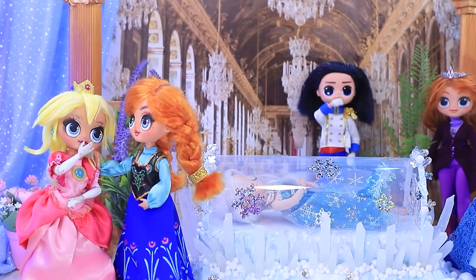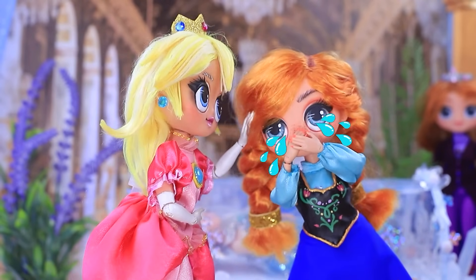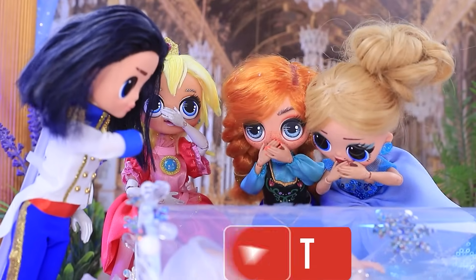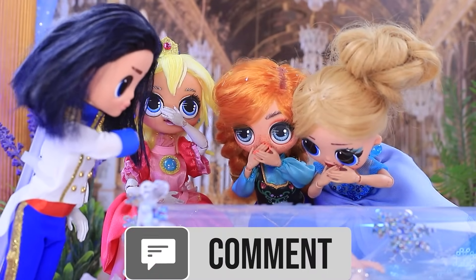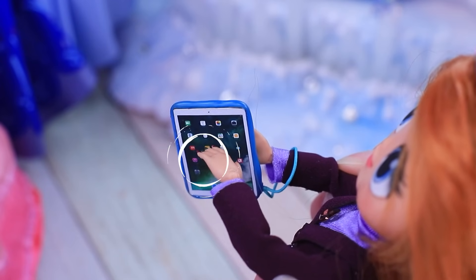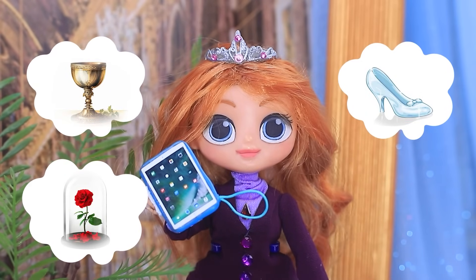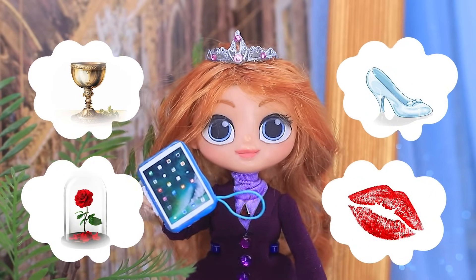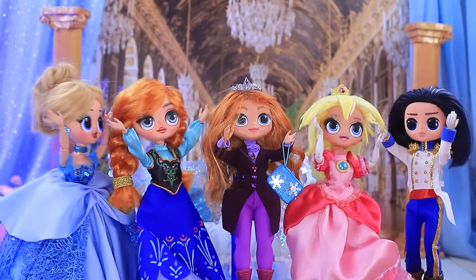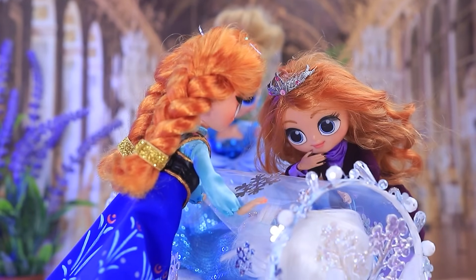Friends are thinking about how to help the princess. Poor sister — they will definitely help her. They ask viewers to write in the comments what will wake Elsa up. Answers come in: holy grail water, magic flower, crystal shoe. That's it — a princess kiss! But where to find a prince? They decide to organize a casting.